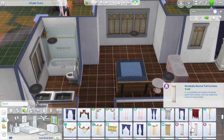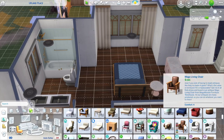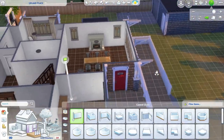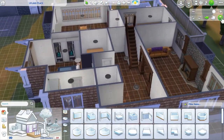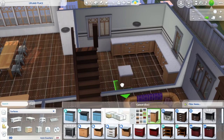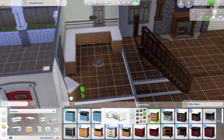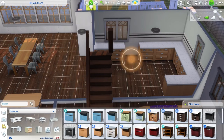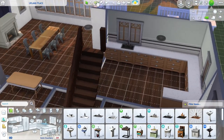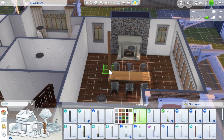I believe on this side where I just placed that dresser, I ended up deciding to do more of a built-in shelving situation - cabinet styled things - to make it feel a little bit older rather than just a regular dresser. These light brown cabinets from the Parenthood pack actually do end up staying. And I was super happy because that sink lined up exactly with the window above it, which I thought was super sweet.